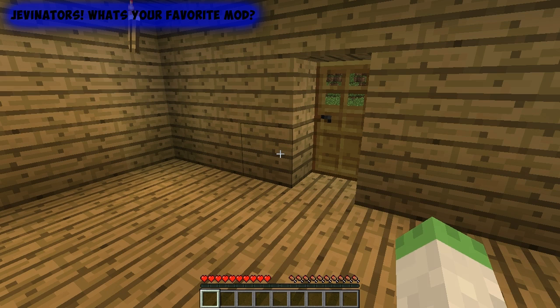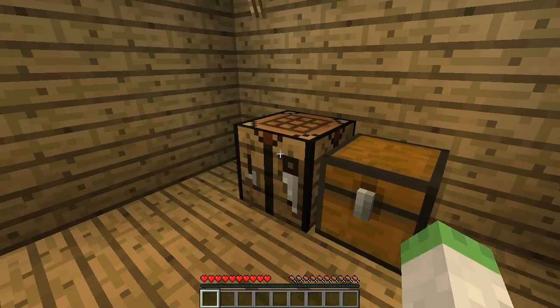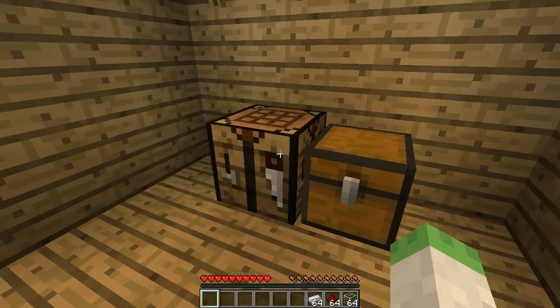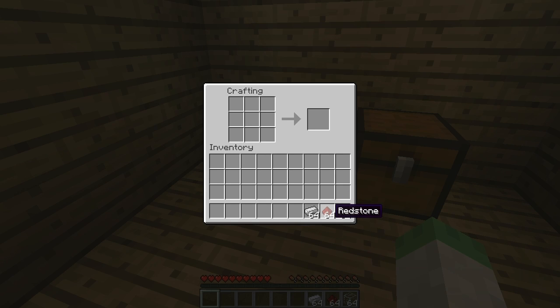Hey guys, it's iJevin and I'm here with the last mod review today. There were two other mods I was going to do but one is not updated, still on 1.73, and the other didn't have any crafting recipes. So this is actually the CCTV block — it's a video camera mod and it's epic. This is probably the best one of the day. For all the items you're going to need, you only need three: glass, redstone, and iron ingots.